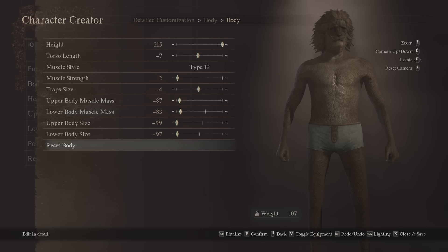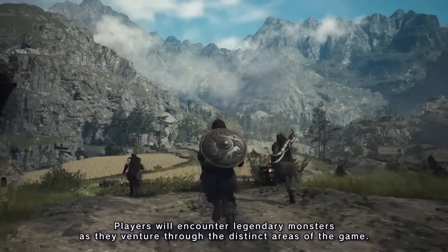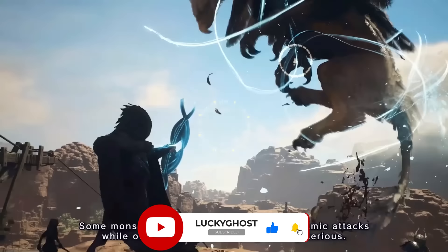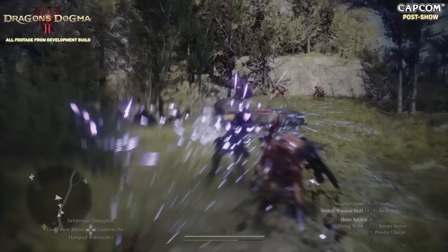Speaking of carry weight, the amount of weight you're carrying is also going to determine how fast you run out of stamina. So make sure you're not running around carrying a ton of gear when you don't have to be, or a ton of campsites. You can carry campsites to set them up when you're out in the wild, but they're very heavy. Anytime you're carrying too much, you're going to be running out of stamina really fast.